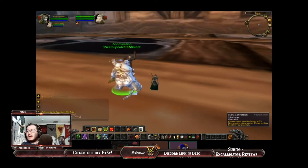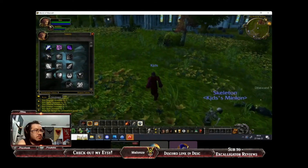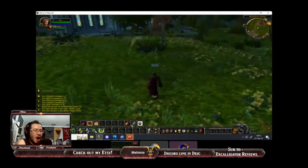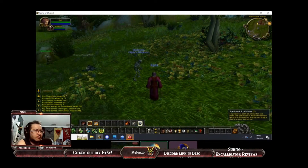Now for the frequently asked questions. What expansion is this server on? It's going to be a vanilla server, but it's taking place on a 3.3.5 client, which is basically a Wrath of the Lich King client. As of right now, Outland and Northrend are not going to be available, though they might be in a future patch. This server does not have a release date yet; however, the first closed beta will be in roughly two to three months — if everything goes according to plan. After the closed beta, the open beta date is still to be determined, but all you have to do is join the Discord to try it out when open beta becomes available.